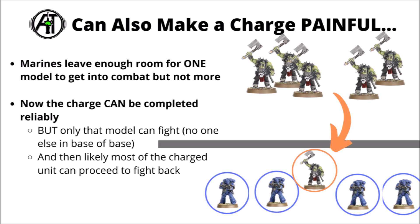You could also make a charge kind of painful if the opponent did complete it. Say, for example, these Intercessors are trying to do the same thing against this unit of Ork boys trying to charge them. The Intercessors could perhaps just leave enough gap for literally one model to get to the other side of the wall to fight the unit, but no others, and that could lead to a weird sort of trap scenario — where if the Ork player does do the charge, they could just move that one model into base contact, but literally none of the other models could actually make it into engagement range, and they wouldn't be able to fight as they're not within base contact of another model that's in base contact, as they'd be the other side of the wall.